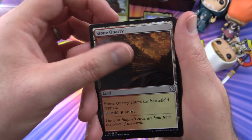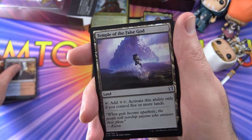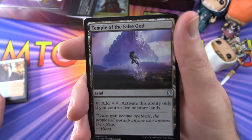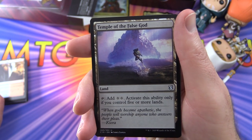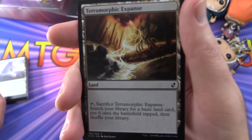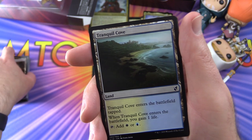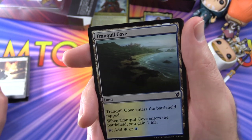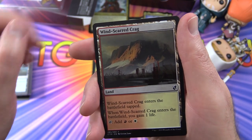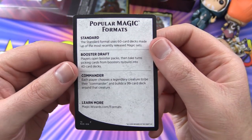Stone Quarry taps for red or white. Swiftwater Cliffs taps for blue or red and gains you one life when it enters. Temple of the False God taps for two colourless mana, but only if you control five or more lands. Terramorphic Expanse lets you tap and sacrifice it to search for a basic land and put it onto the battlefield tapped. Tranquil Cove gains life and taps for white or blue. Windscarred Crag gains life and taps for red or white.